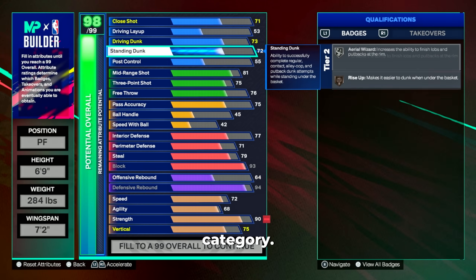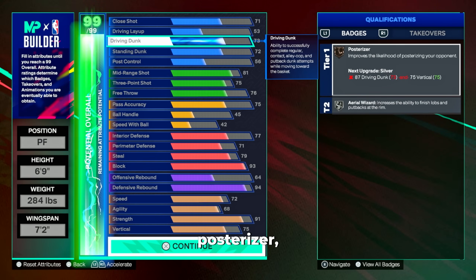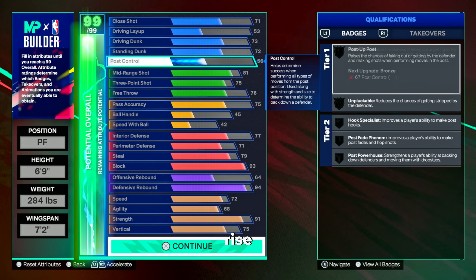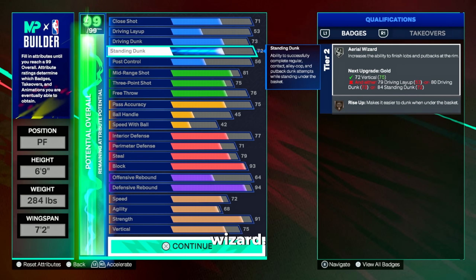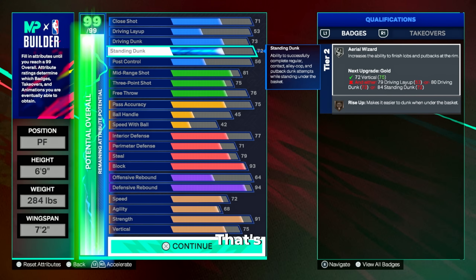Now let's talk about the finishing category. We're going to get bronze float game, bronze posterizer — which is why we went with the 73 driving dunk — bronze rise up, and silver aerial wizard. The finishing badges aren't insane but we get very good standing dunk animations. The bronze posterizer helps when taller centers are near us or when we create contact in the paint. In a 5v5 rec setting you need to be able to dunk the ball when you're not completely wide open because players will have the ability to play help defense on you.